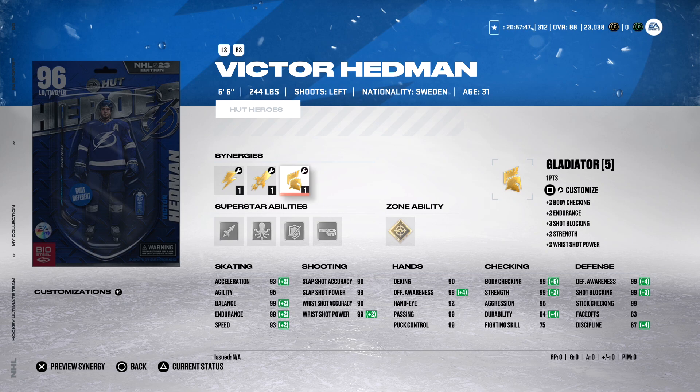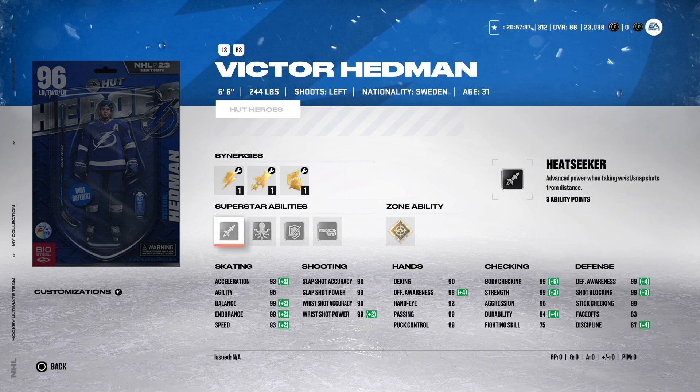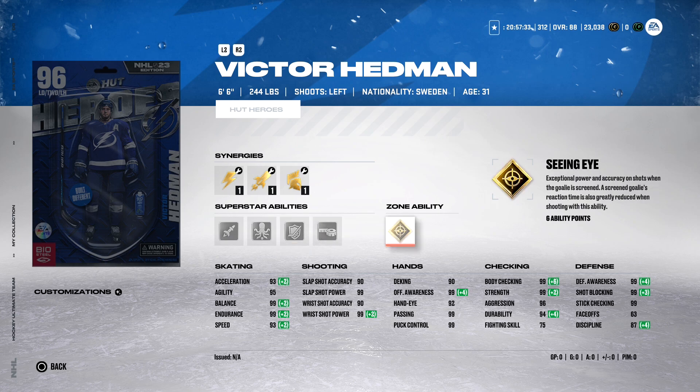Hedman is one of the better D-men in this game. He is 6'6, 244, a left-handed defenseman. His synergies get a plus-two on acceleration and speed, which is great — brings that up to 93. He's also got Protector and Gladiator. For his abilities: Heat Seeker, Quick Pick, Stick 'Em Up, Tape to Tape, and a zone ability of Seeing.